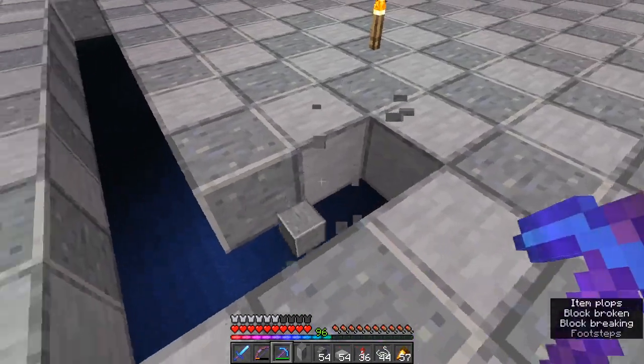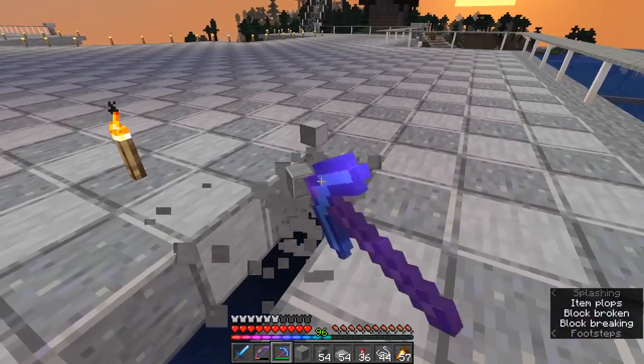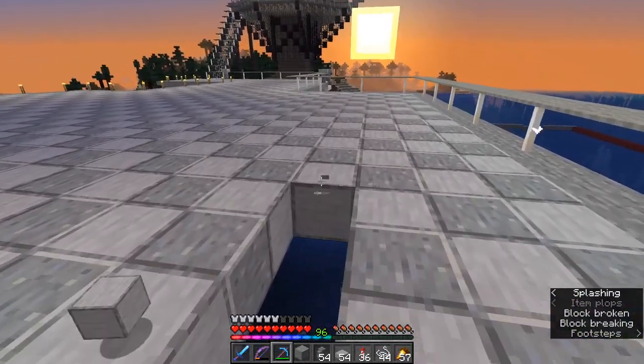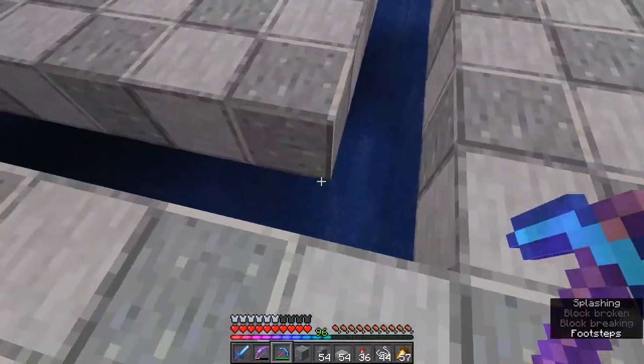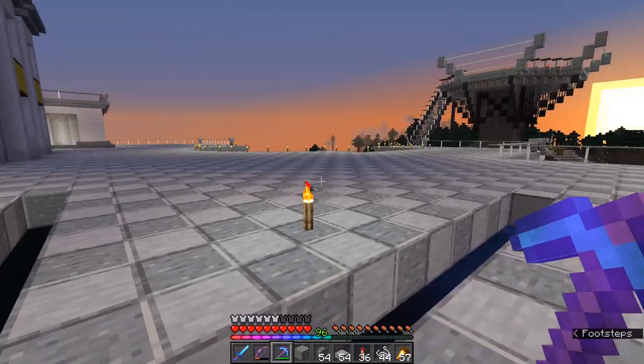So counting: one, two, three, four, five, six, seven, eight, nine, ten, eleven. Then just cut this out into a square. There's ten this way, eleven that way, on all sides.